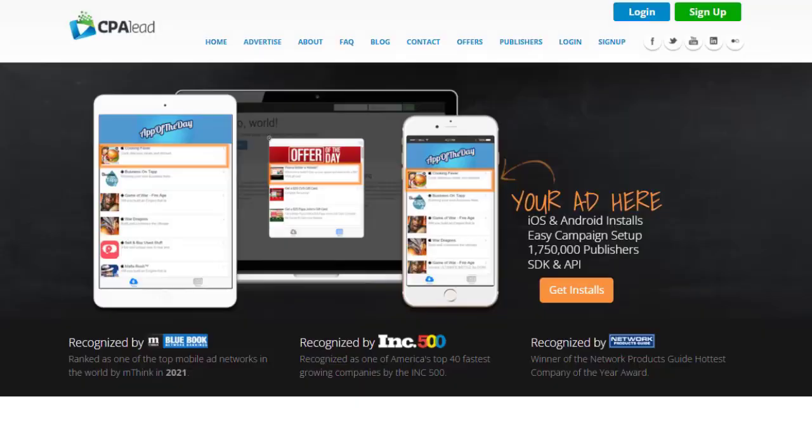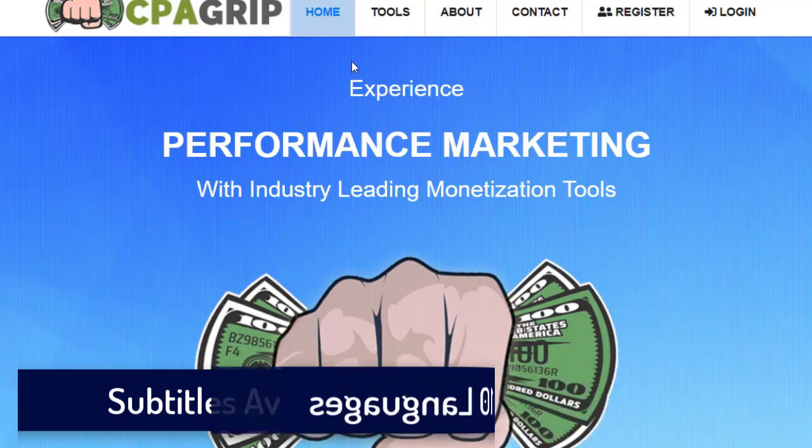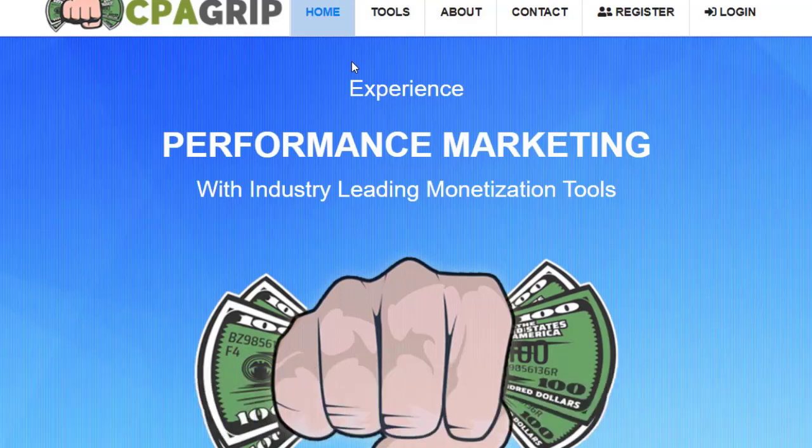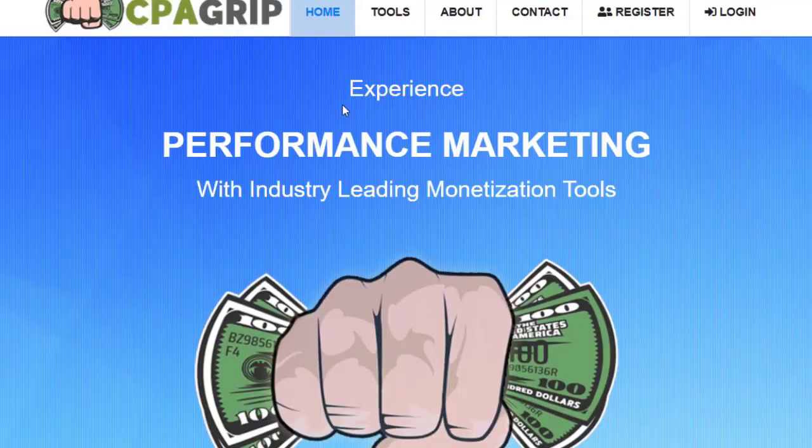First, an important thing is that you need to sign up with CPAlead.com or CPAgrip.com — it depends on which niche or which network is available in your country. You can also sign up with OfferVault, MaxBounty, or W4 Media, which is also a great option. You can grab CPA offers from any of these networks.